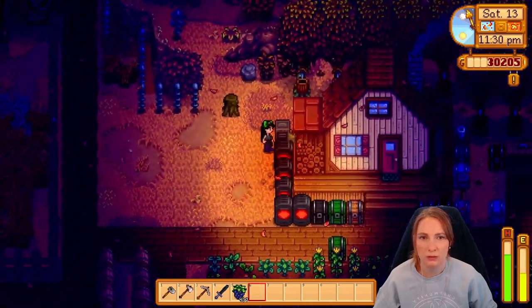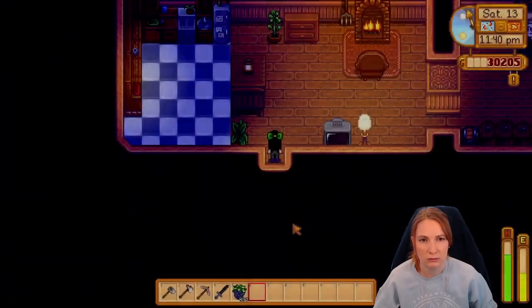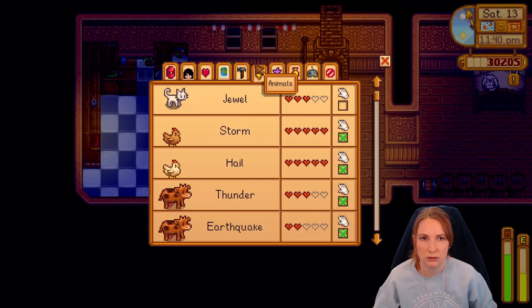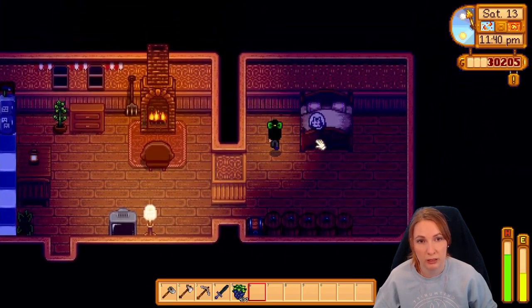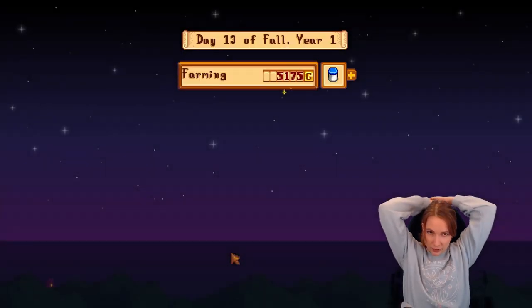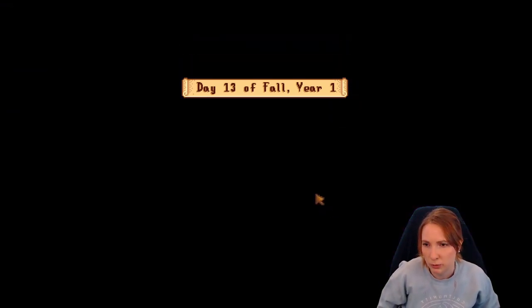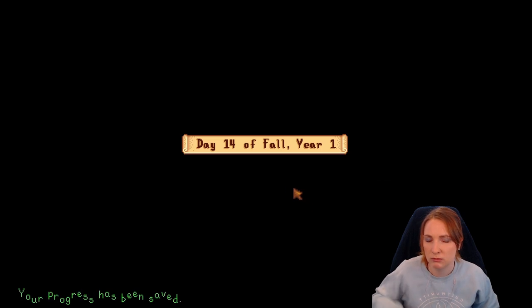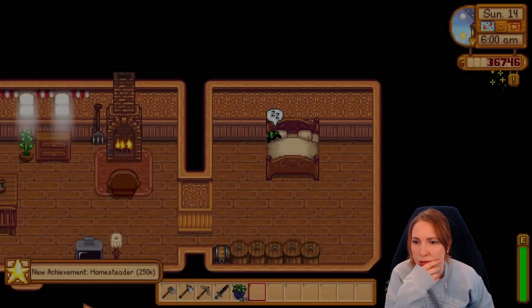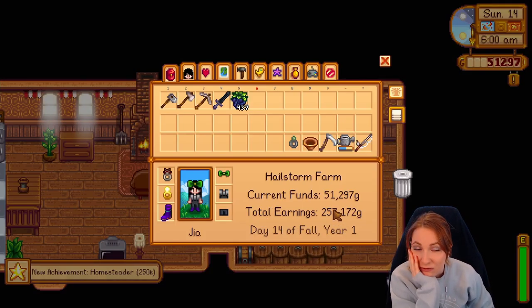Another geode in. Kitty has not gotten its pet today — and now you have. Very nice. We got an achievement for that. What kind of achievement was that? Homesteader — 250k. Nice. Very, very decent.